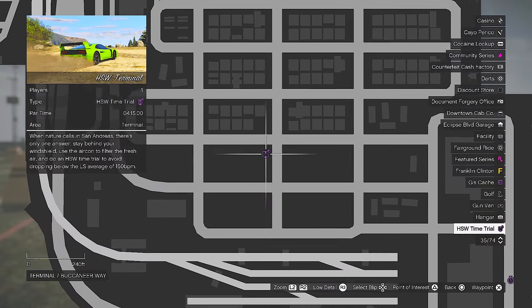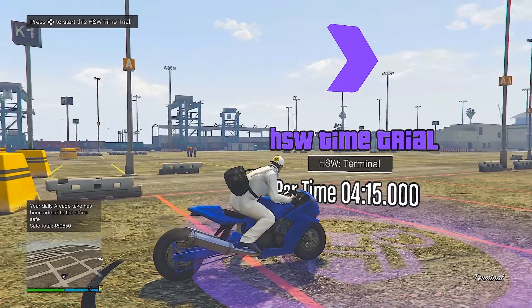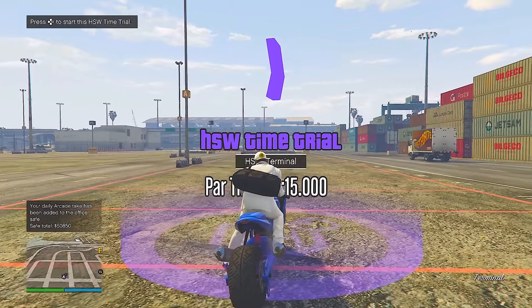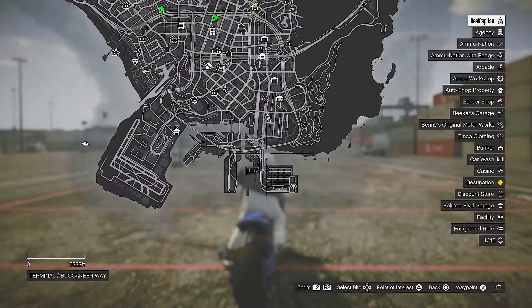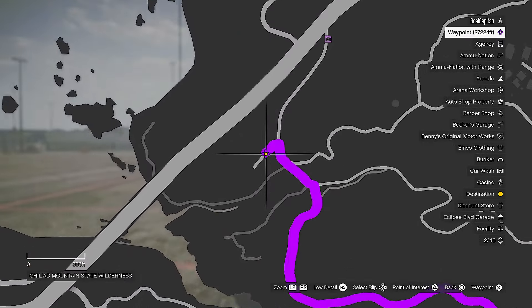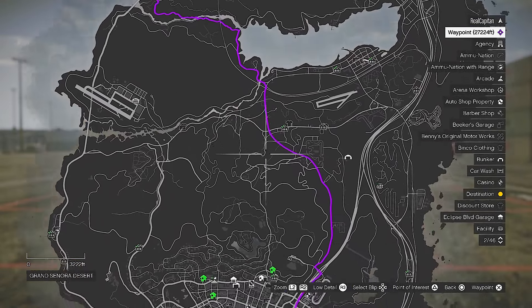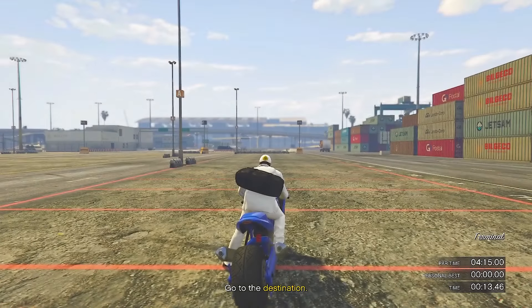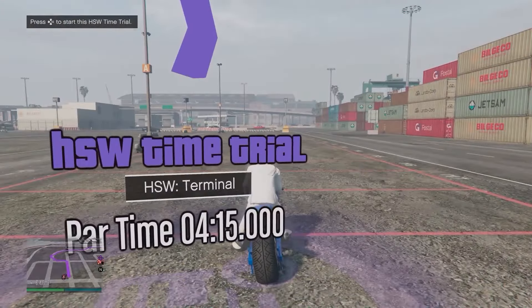Your fourth money method is this week's HSW time trial Terminal, with a par time of 4 minutes and 15 seconds. Press right D-pad and start the time trial, then go to your map and set a waypoint to the end destination. We may need to travel through the dirt trail around Mount Chiliad, but I'm going to show you an alternative route that you'll complete with plenty of time left.